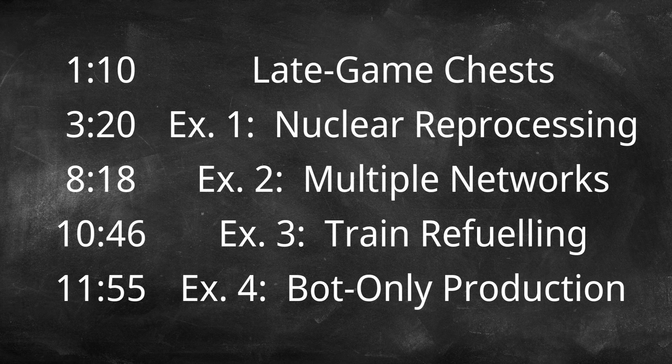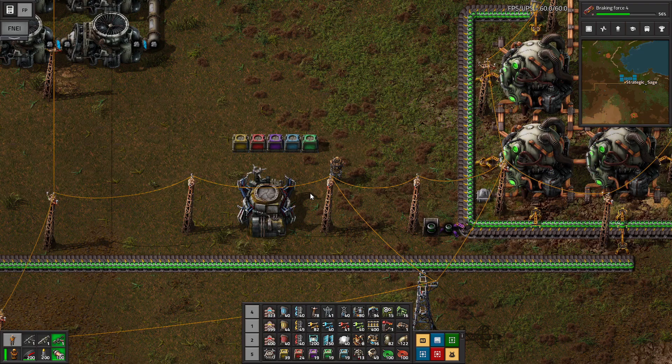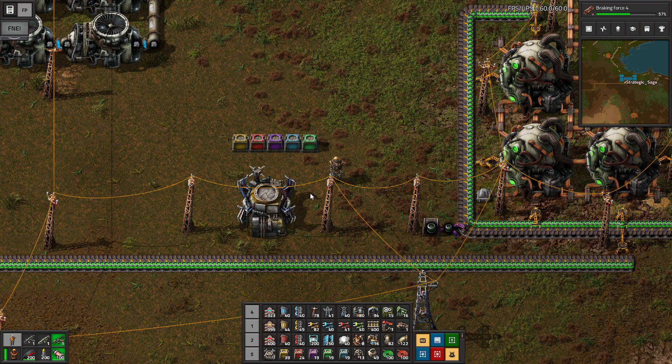Greetings everyone, back with more Factorio Demystified, focusing in on the completed logistic system. We have now unlocked all of the available chests, and this is now a very powerful tool indeed. If we were so inclined, we could build an entire very effective factory without transport belts at all, just utilizing the chests and robots to move the items around.